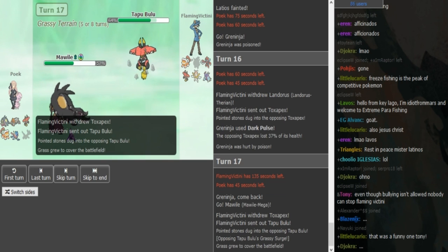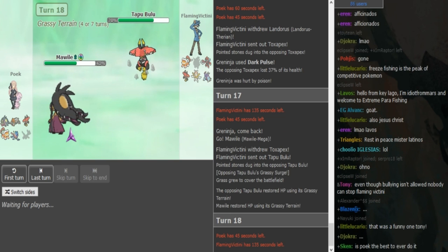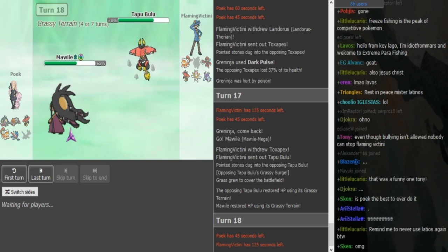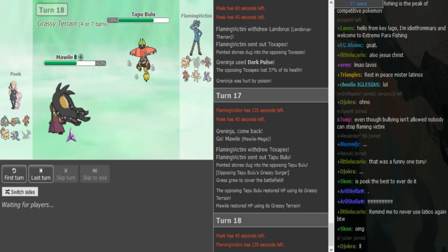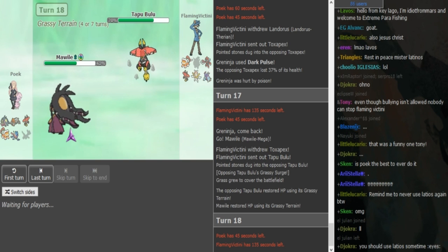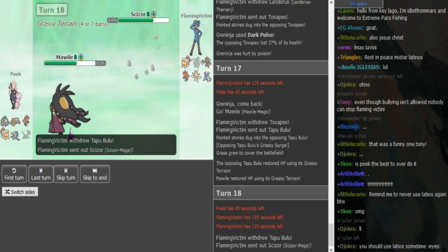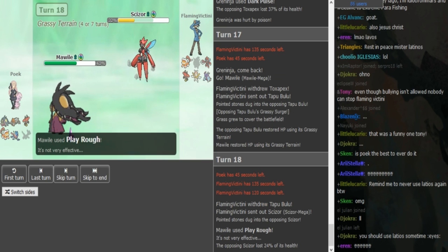Nice play — Mawile is in, has great terrain, and now Mawile can go for SD and do its thing and put FV in a troubled scenario. He cannot even get the Intimidate off because the Lando will die to Rocks if I recall correctly — it was super low. So he's gonna switch out here because he wants the Bulu for the Greninja and for the Lando as well, even though he has a Scizor for the Lando. I think Poik's play here is SD for sure, and FV's play is probably go Hard Scizor because if he sacks the Lando here he doesn't get Grassy Terrain. But if he goes Hard Scizor, he gets some Grassy Terrain recovery.